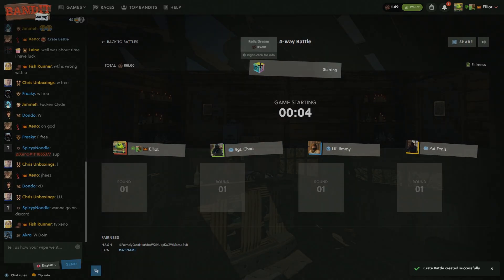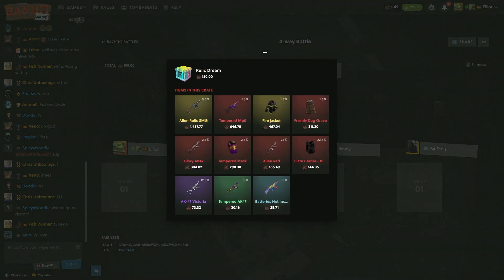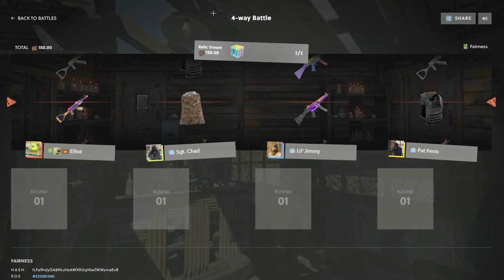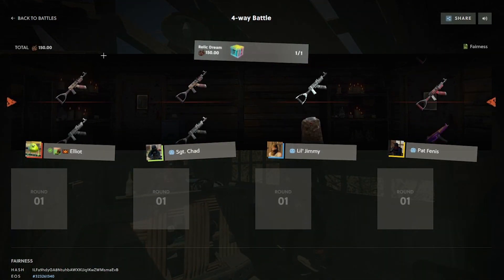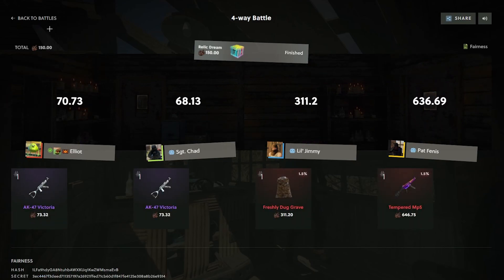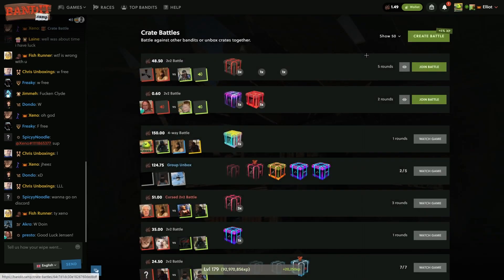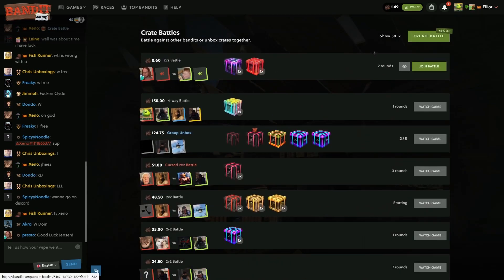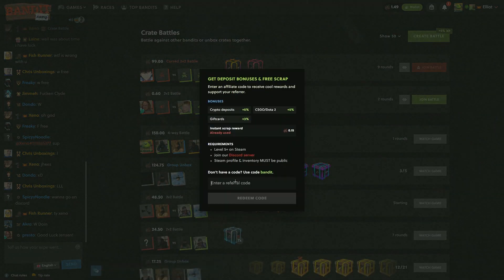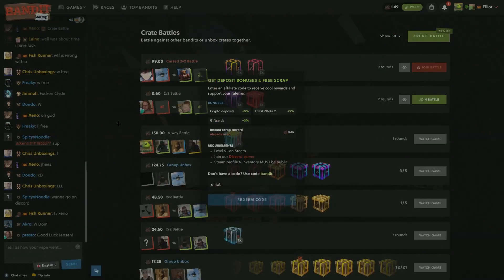There we go. Give me the relic — why not? Relic. No, crazy mode would have been nuts. Calling it there, boys. That was a bit of a shame. Our luck was there, but just not good enough. You boys coming on here — use code Elliot. See you in the next one.